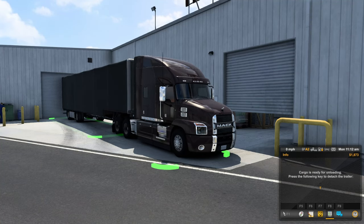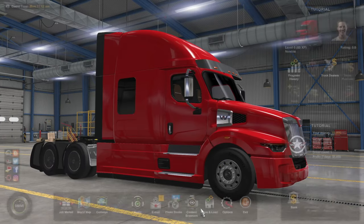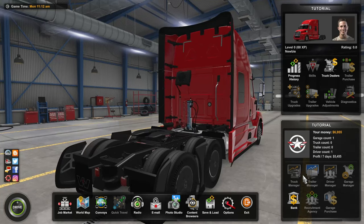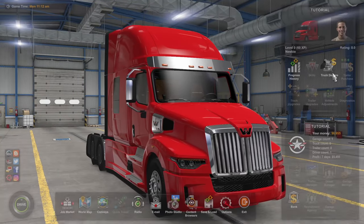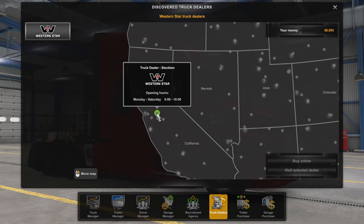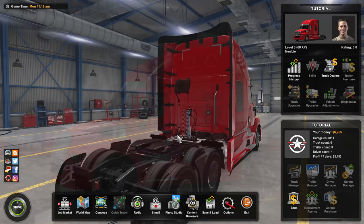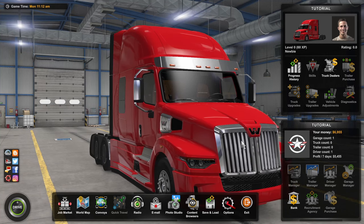Go ahead and hit T to decouple the trailer. We've earned 60 experience points out of the 200 needed to reach level one, so just keep taking deliveries until you level up. An important note: the bank will now send you an email, and the bank symbol in the bottom right is now available. We can borrow $130,000, and truck dealers have been unlocked too — because we chose Western Star as our preferred brand, one is already available in Stockton. You can go the bank loan route or continue with quick jobs a little longer. Either way, that's how you get started with career mode.